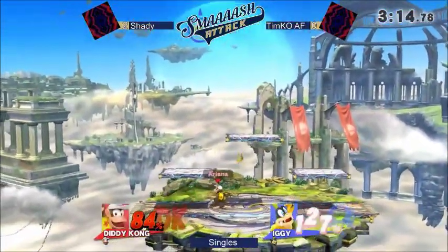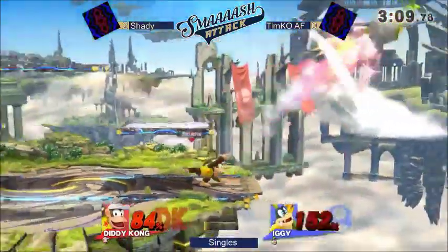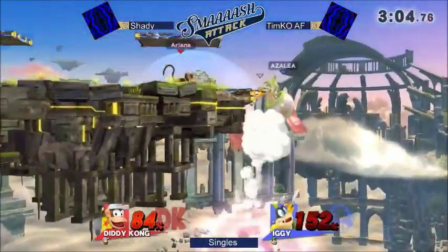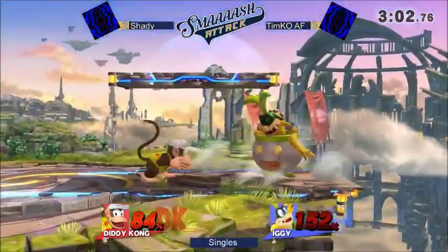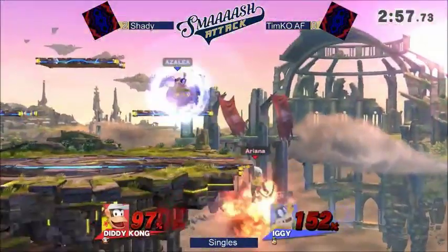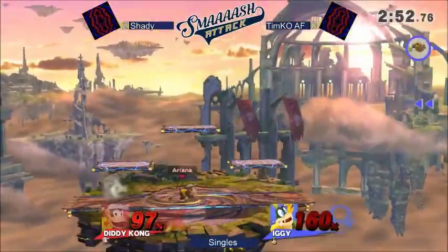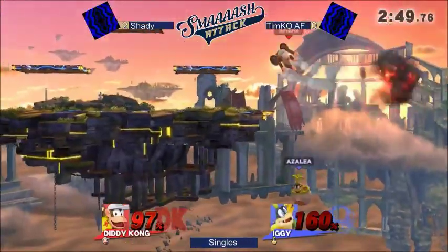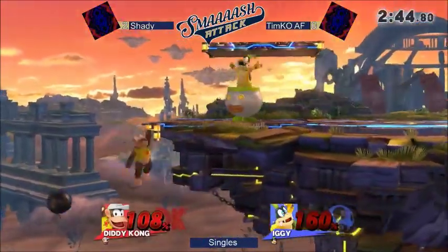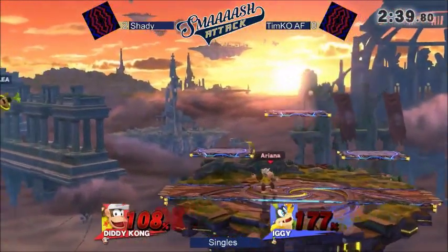Is that going to do it? Not yet — good DI. So with the rage mechanic, you can still push through this. You can see Shady getting a little anxious with some of those options there. Shield damage. Back throw — he's not going to kill with that. He's closer to the ledge though.